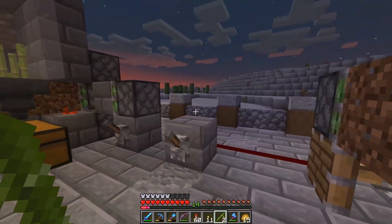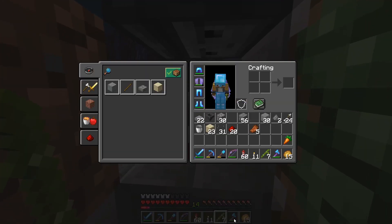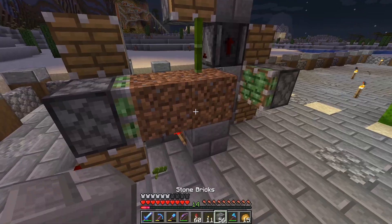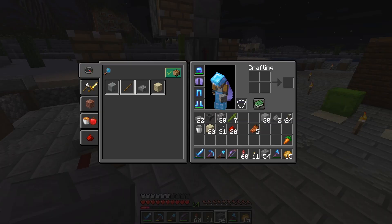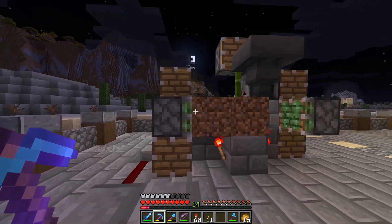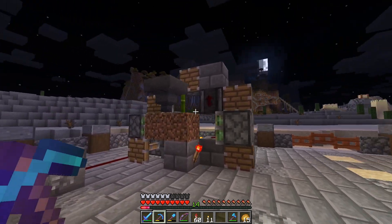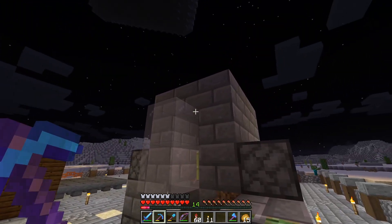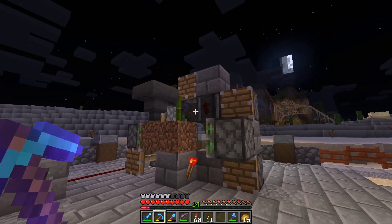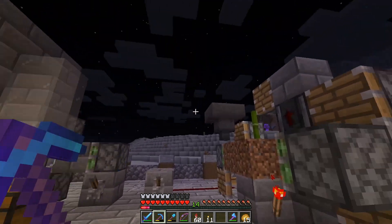That should harvest the bamboo every time — boom, boom, boom, it just spits it out. We'll place our hopper pointing down into this block and then our chest will be there. We can probably do a double chest right in here. Once again I'm going to do some surrounding blocks, some glass and building blocks around this to encase it and keep the drops going into the hopper. Then we'll move on to the non-zero-tick versions of these farms because the zero-tick farms are going away in 1.16.